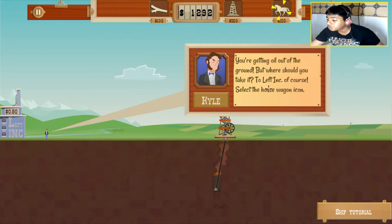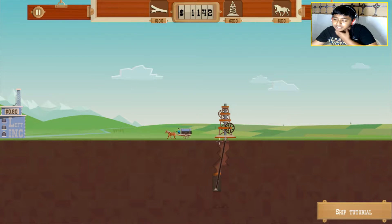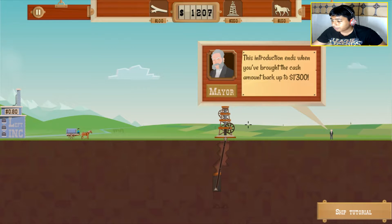You are getting oil out of the ground but where should you take it? To Left INC, of course. Select the horse wagon icon. We are also taking oil now — to that place and we are going to sell it. So we will get money there. This introduction ends when you have brought the cash amount back up to $1,300. Skip that tutorial, get lost.